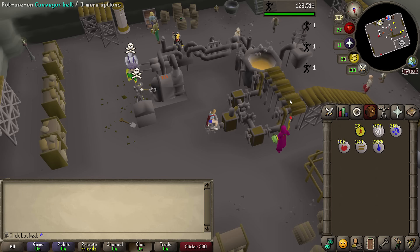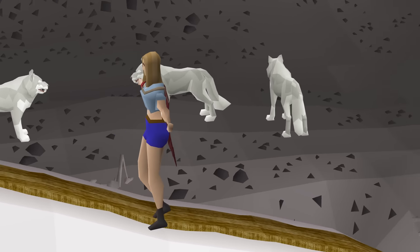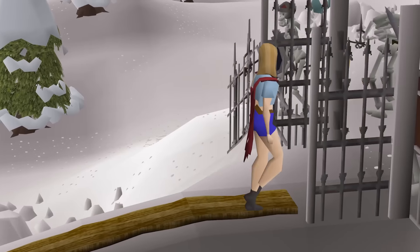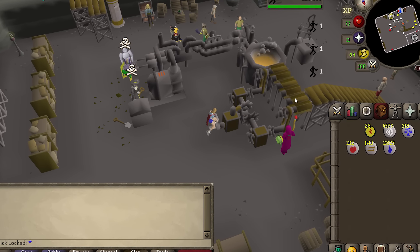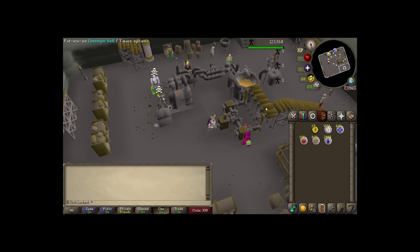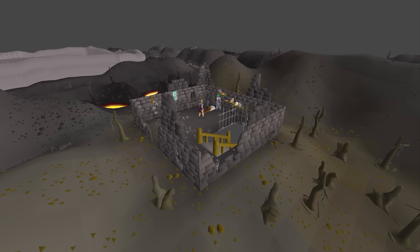Which sets us up for the main event of today. They recently updated Wilderness Agility. In this update, they allowed you to get upwards of 3 to 4 million an hour. So if I can spend an hour doing Wilderness Agility, we can make so much money that we'll never have to worry about clicks for a bit. We go through money pretty quick.